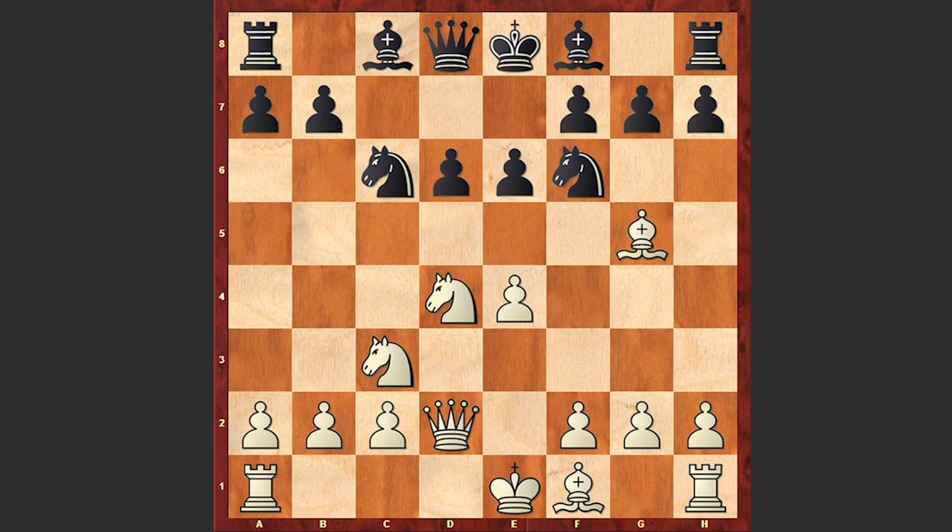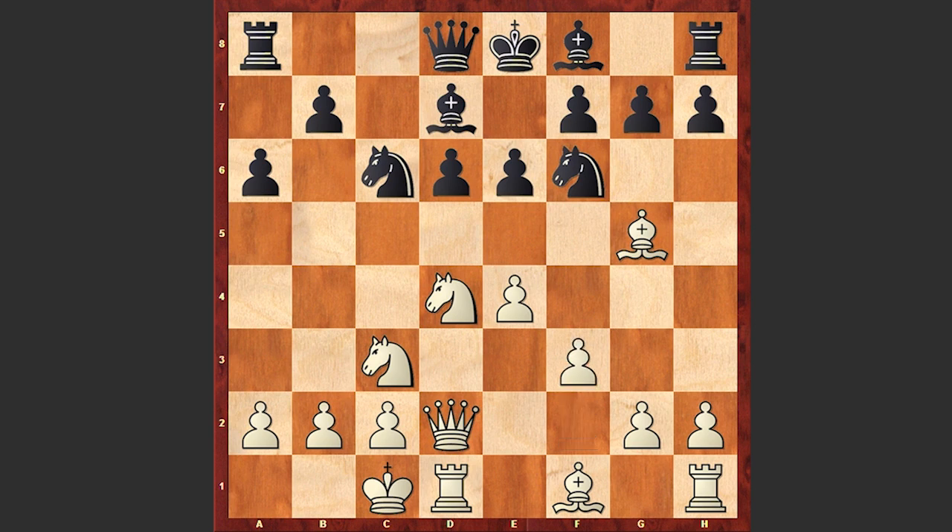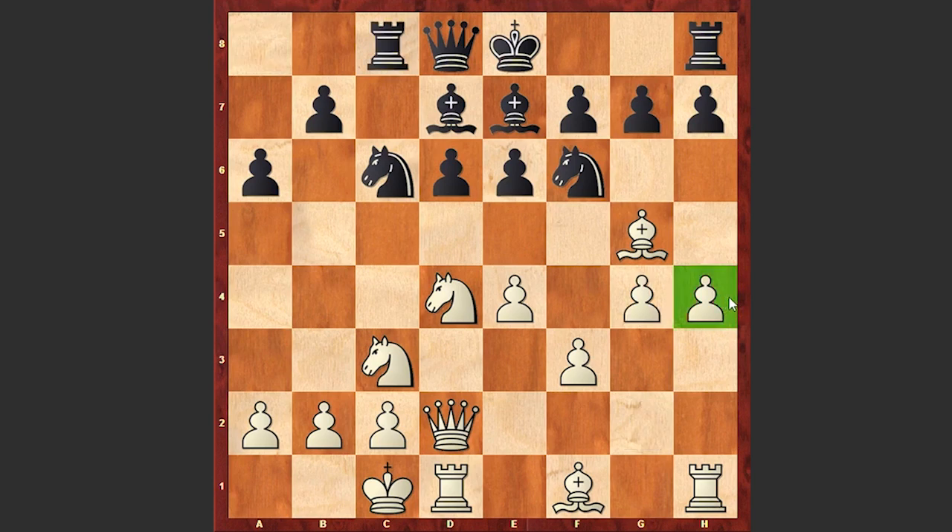A very sharp line. After a6, white castles queenside, then Bd7, f4 — both strengthening the pawn on e4 and preparing g4. Be7, and here we go: h4, Rc8, g4. These pawns are now marching forward to attack the enemy king. Black plays Qc7, though b5 and bringing the knight to c4 would have been better.